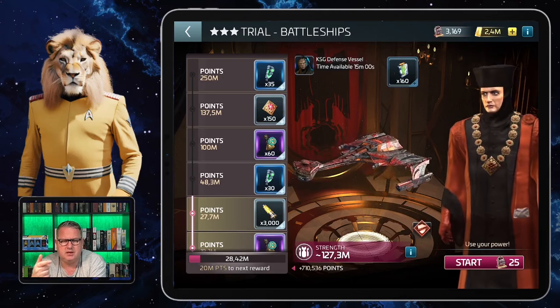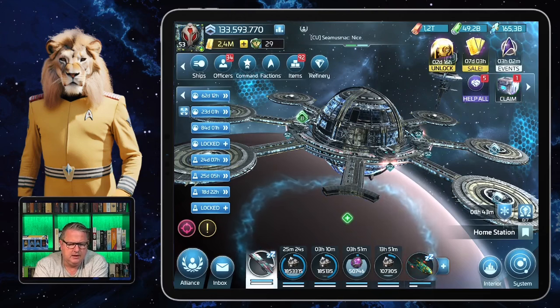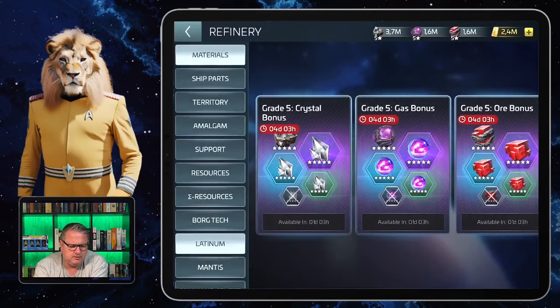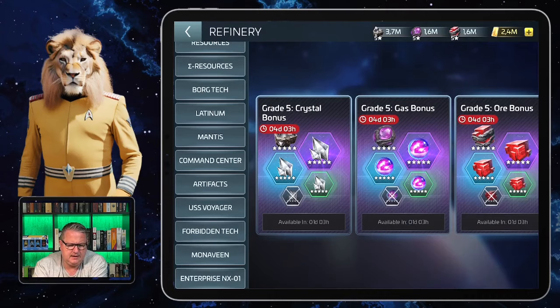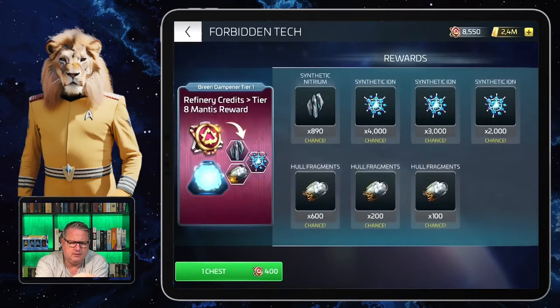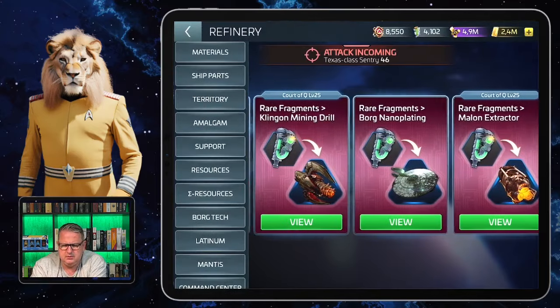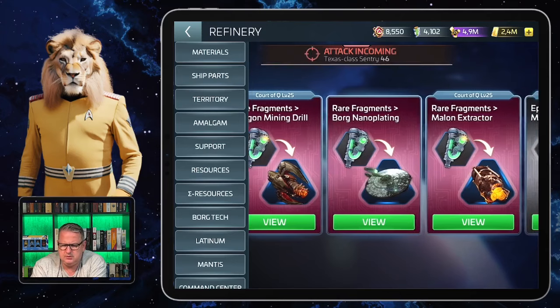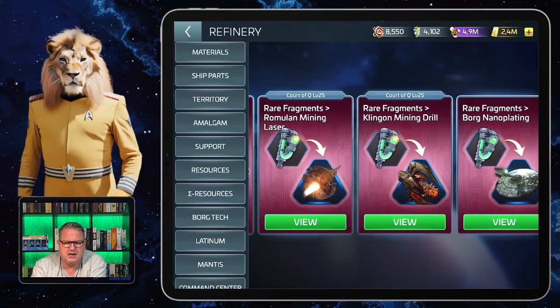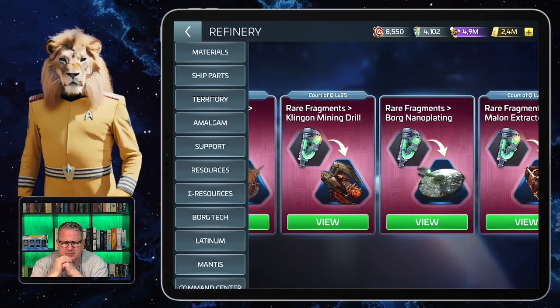With those fragments you can unlock them, and that's the nice thing about the forbidden tech in the refinery — because you can choose what your favorite is, or what you have the best use for at the moment, and then you can decide which ones to unlock first.